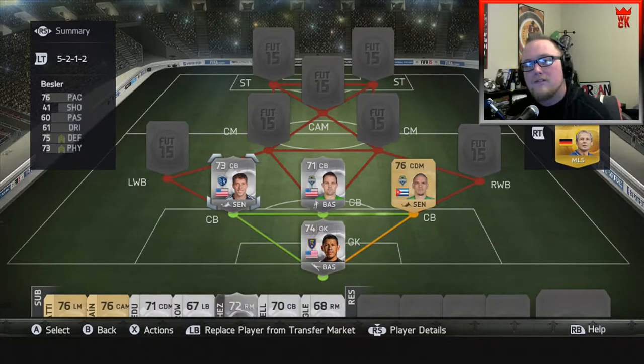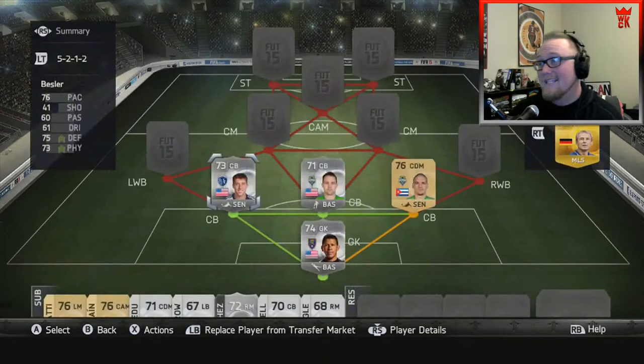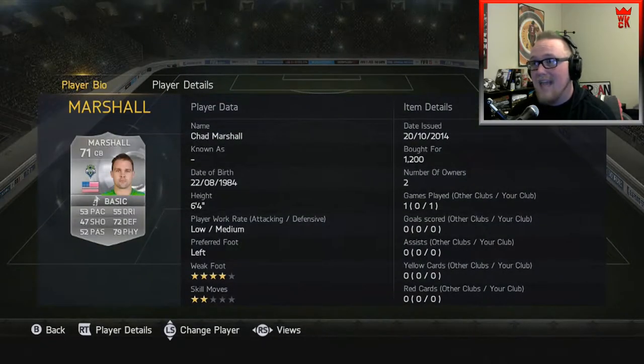Moving right along to the defense — I'm using a five-defender set, so let's start with the back three. That's going to be Matt Beisler, the best defender in MLS bar none. He's 73 overall rated, with 76 pace, 75 defense, and 73 physical, and he cost me 8,400 coins. Next to him we've got the big man from Seattle, my hometown team — Chad Marshall.